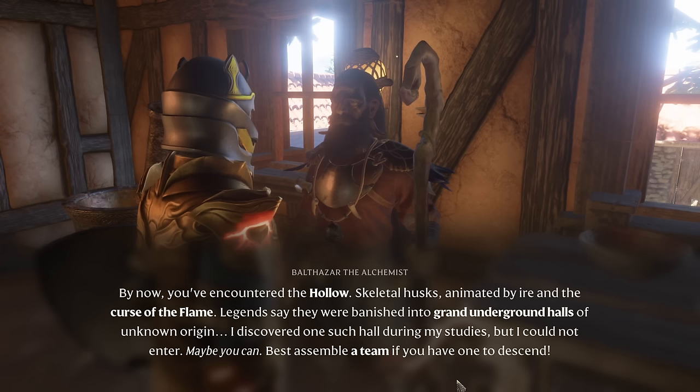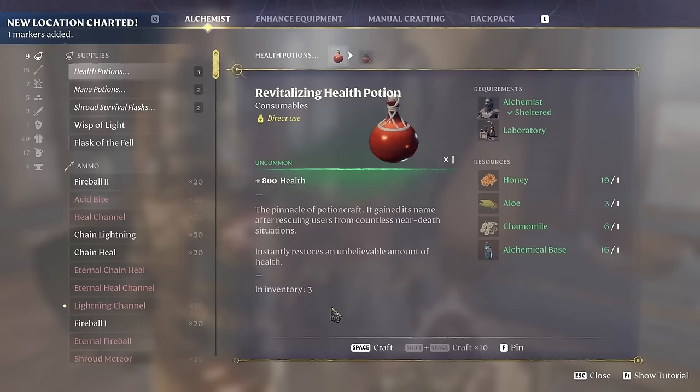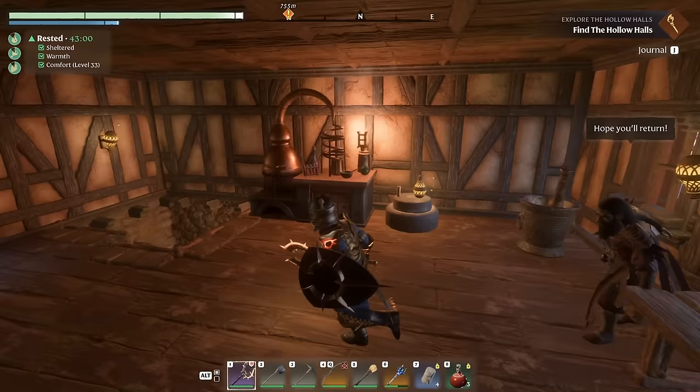"Best assemble a team if you have one to descend." Well, I don't have a team so I guess we'll face-roll it. There are some things we have to craft too — warm white glowing substance, no comment. So we've got "Explore the Hollow Halls" on our journal now. And now all the NPCs want to talk to me.